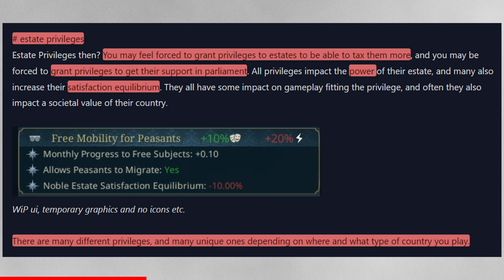We have one example: 'free mobility for peasants' — that makes them +10 happier, gives them 20 more power, includes monthly progress to 'free subjects' as a government slider, and allows peasants to migrate. So basically, whether your serfs are serfs or can move freely will change the entire makeup and availability of workforce, how much migration matters in your country, since peasants are the bulk of your population. Then there's a downside: noble estate satisfaction equilibrium minus 10.